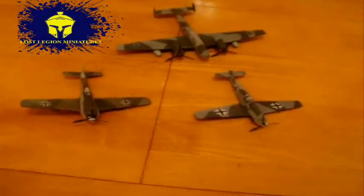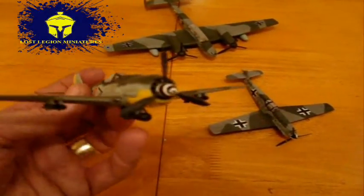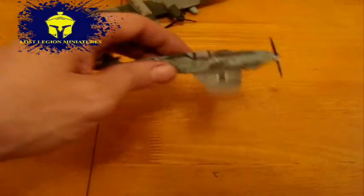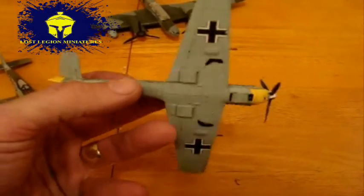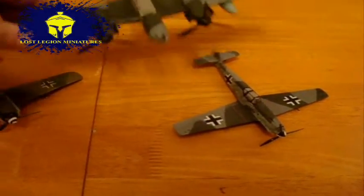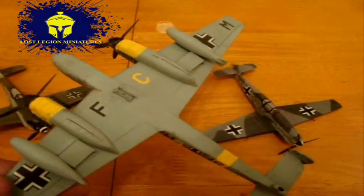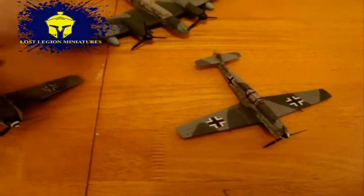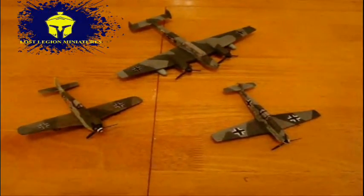This is the air support. We have a Focke-Wulf 190 with its distinct yellow markings, a Messerschmitt Me 109 also with yellow markings — used to signify friend-or-foe identification during the Normandy campaign — and the Me 110, which was a night fighter but was also brought into effective use as a daytime fighter. That covers the air support.